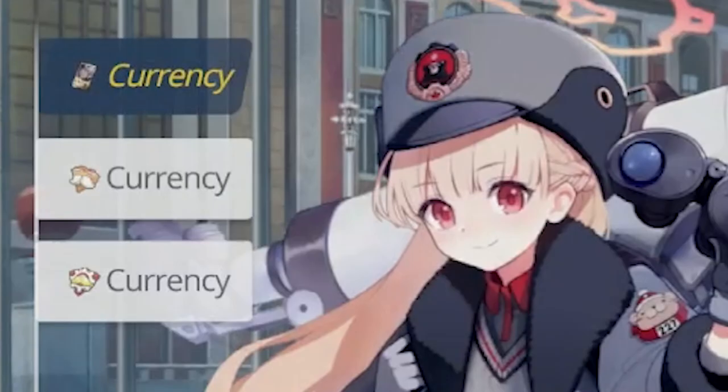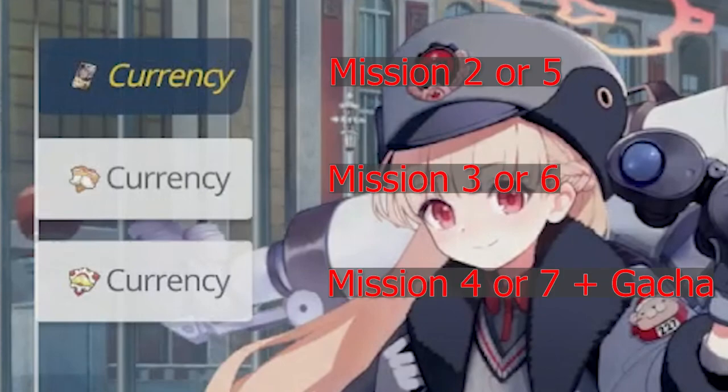Let's talk about the currency. There's going to be three different currencies for this event: the chocolate, the crepe, and the metal. You're going to get the chocolate from stage two or five — ideally five — the crepe from three or six — ideally six — and the metal technically from seven, but you need to use the gacha system in order to get the metal. You get a different resource and then you gacha your way to try to get that metal.